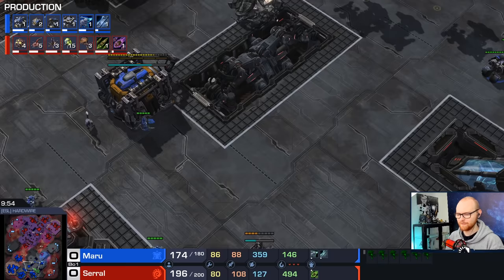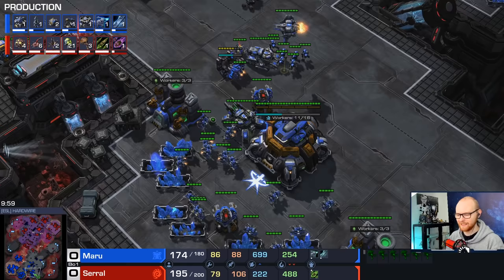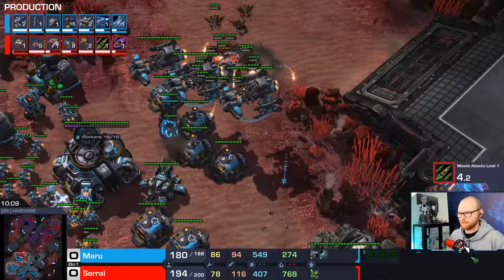But now there's also Swarm Hosts on the way. The best thing about Maru is that he always sets his economy up so fast — he's on four bases with 86 SCVs, absolutely buzzing. So even though he's about to get attacked, his economy is already perfect. But now it's going to get a little bit tricky.